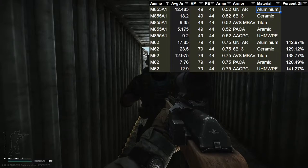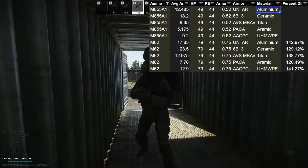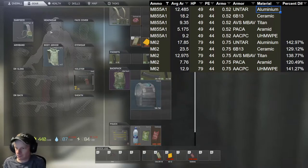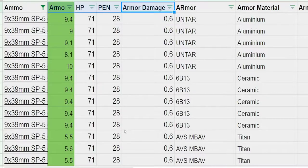The only types of armors that did not have a 1-to-1 correlation with armor damage percent in this test were ceramic and armid. I knew it was going to be very difficult to find an equation after this, but I proceeded to isolate the penetration value.